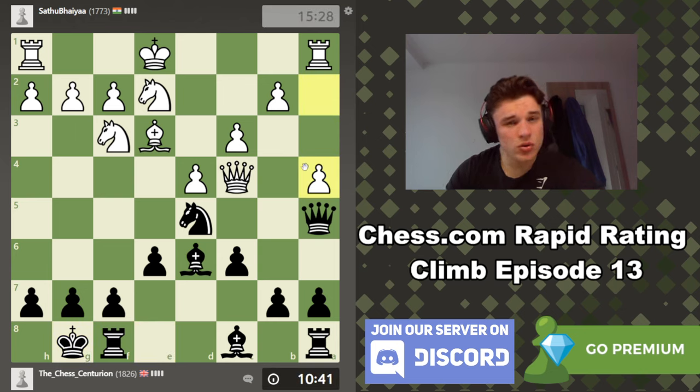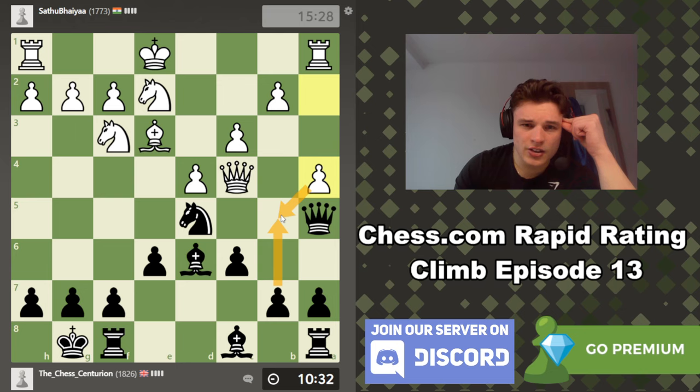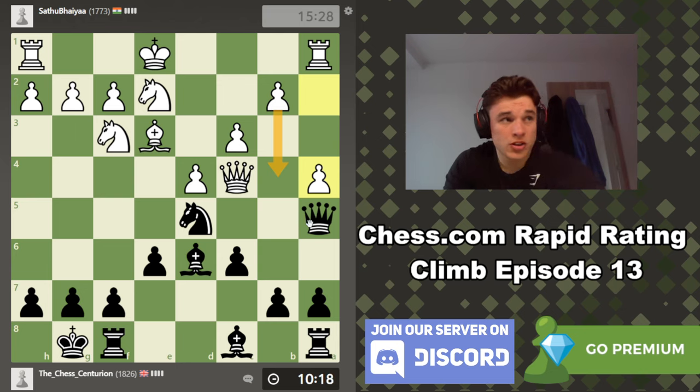A4. So White is not castling queenside, that's for sure. There is the move B5 — he can't take because the Rook hangs. But B5, Queen C6, and the Bishop is hanging at the end of that line, so that's no good. I assume his plan is B4 to kick our Queen out and expand more on the queenside with moves like B5. We could play A6. So a move like B4, Queen C7, B5, and we take — that looks pretty nice.